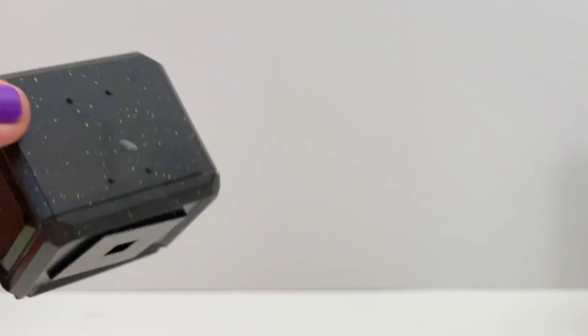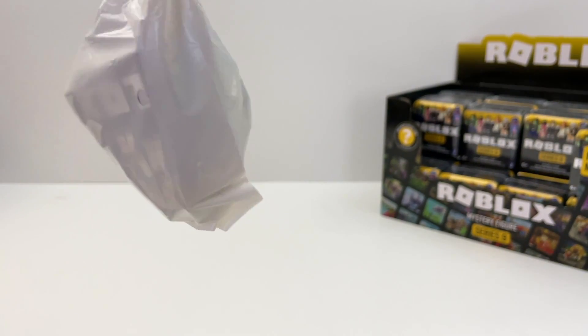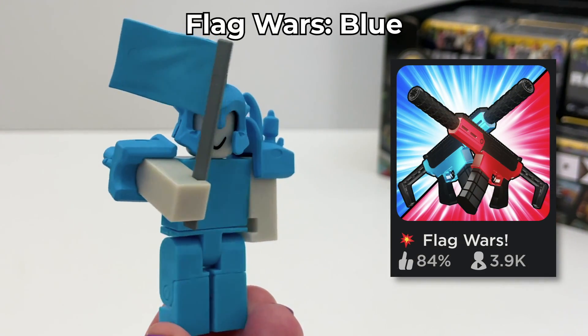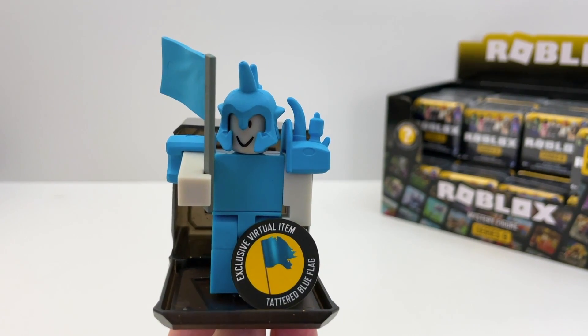Box number three. This is Blue Flag Wars, and there's also Red Flag Wars in the Action Series 11 boxes. The code for this is the tattered blue flag.